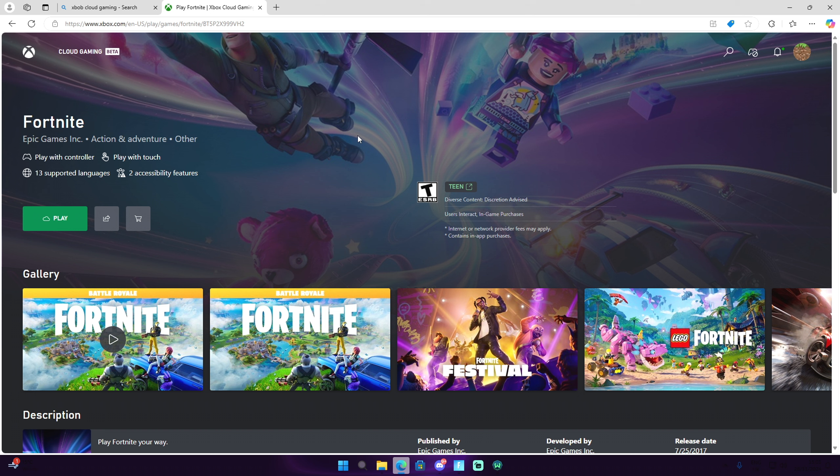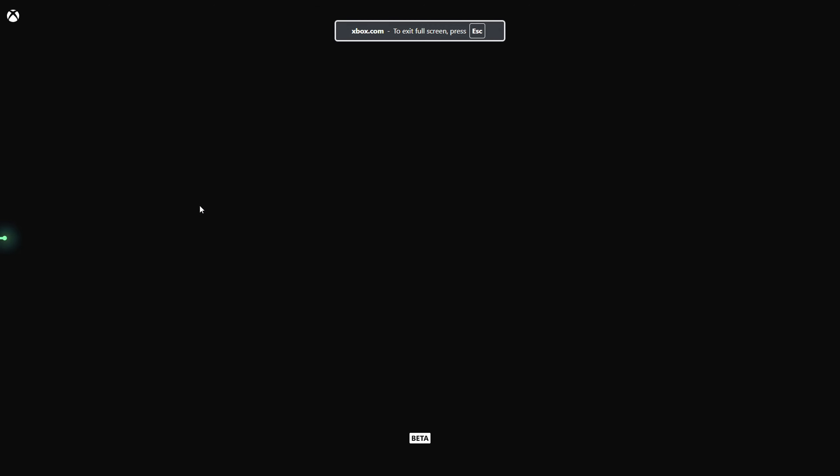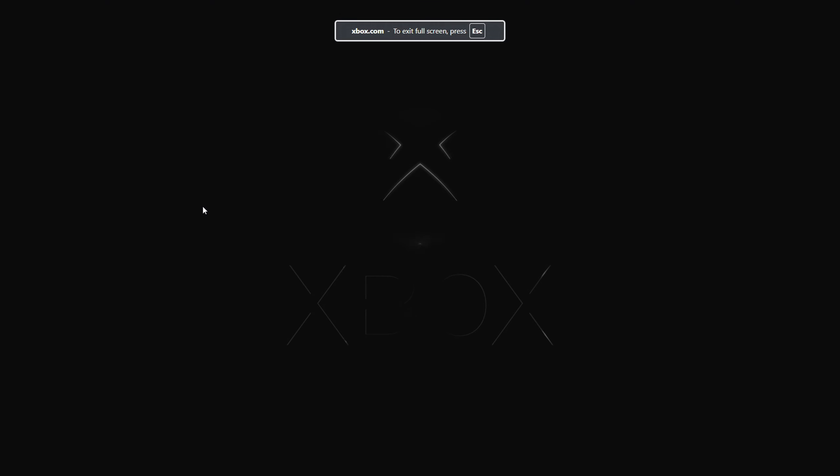The next thing you can do is type in Fortnite. If you don't see the play button, that means your region or country is not supported, so get a VPN and connect it to the USA. Then click on play and wait for it to load.